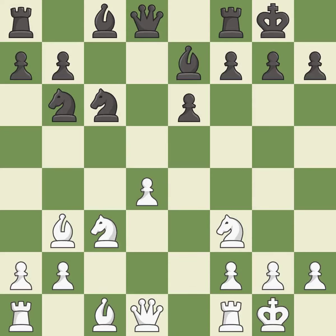Castling gets the king to a safer square, out of the center of the board, while also developing a rook. Castling to the same side of the board as the opponent avoids some of the attacking play associated with opposite-side castling — an excellent decision. However, the next move overlooks an opportunity to threaten winning a pawn, making it an inaccuracy.